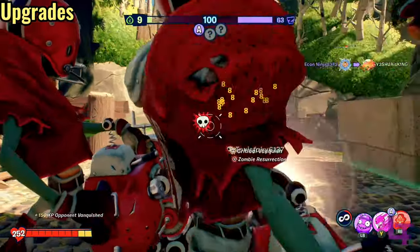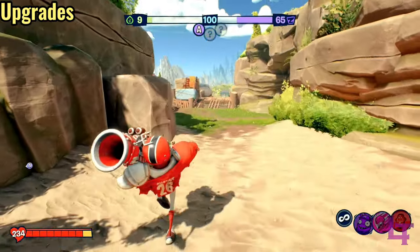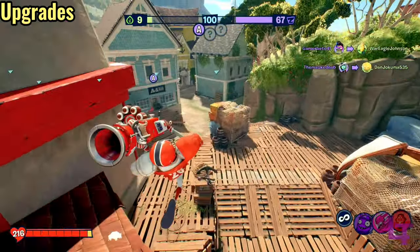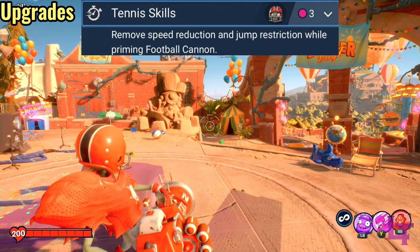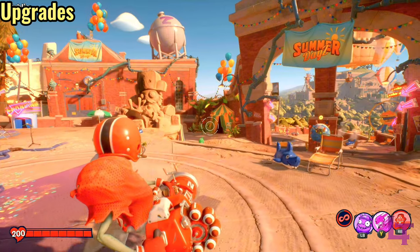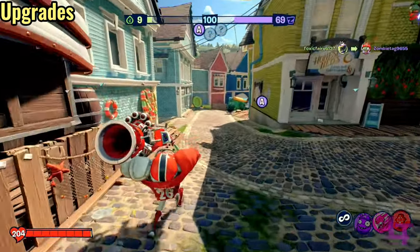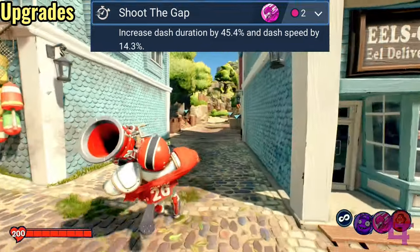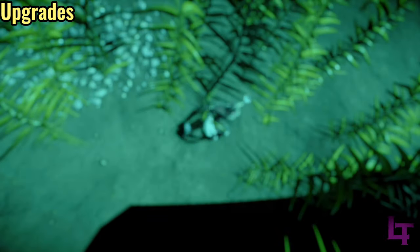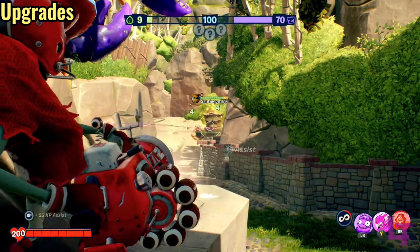In terms of upgrades, the All Star has a wide range of powerful upgrades from ones he can unlock to ones that come with being a defense class. There are two in particular I would recommend. The first is Tennis Skills — for the low price of 3 points, you essentially remove one of the All Star's greatest weaknesses: lack of mobility whilst firing. Being able to move at full speed and jump whilst your primary fire is in use allows you to play much more aggressively. The other upgrade I'd recommend is Shoot the Gap, primarily for how much more mobility it allows Sprint Tackle to provide, for a low cost of 2 points. You can practically speed across entire sections of the map in seconds, and the mobility you get from it is more than worth the cost.